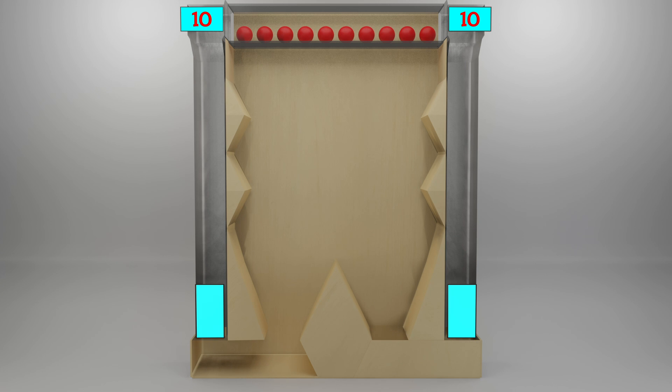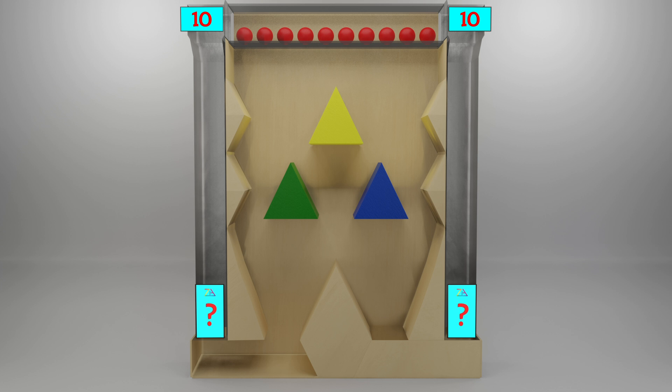Now we're going to drop all the balls but with some barriers. Look, now there are 3 triangle shaped barriers. The colors are yellow, green and blue. Ready? Go.